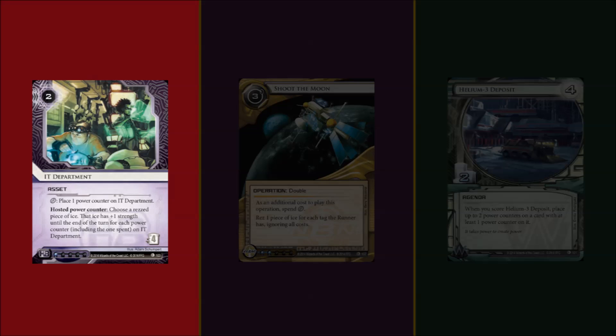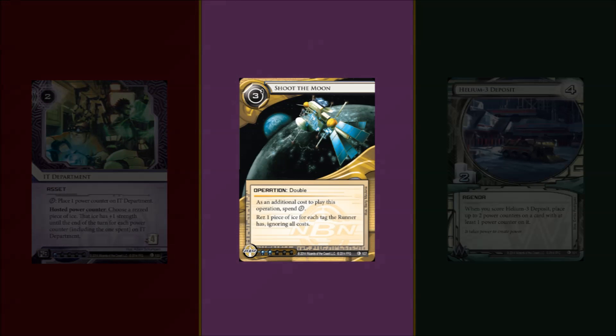The second option is Shoot the Moon. Once again, it's terrible in NBN. What good ICE is there to rez with Shoot the Moon in NBN? Their most expensive ICE is Flare and Tollbooth, which are both nice to have, but are otherwise quite pathetic compared to the big ICE of other factions. So why not port this 2-influence card to another faction? I'm thinking of HB - the most dangerous faction when it comes to big ICE, because there are lots of brain damage subroutines floating around. What better way to rez multiple Iouns, O-tans, and Heimdalls than with Shoot the Moon?